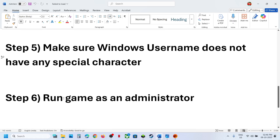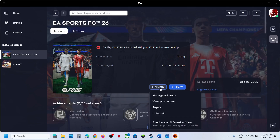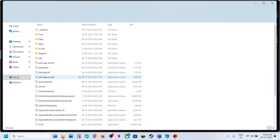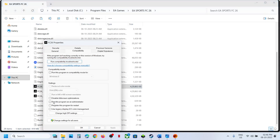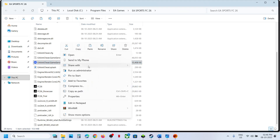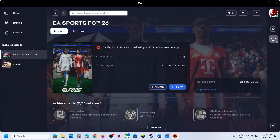Next, try running the game as an administrator. Go to Steam or the EA App, navigate to the game installation folder, right-click the game EXE file and click Run as Administrator. Alternatively, go to Properties, navigate to the Compatibility tab, check the box that says 'Run this program as an administrator', hit Apply and click OK. Then launch the game and check.